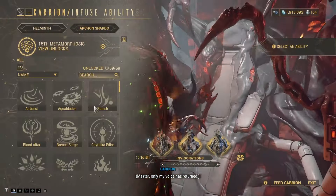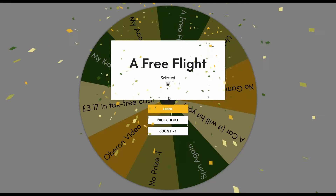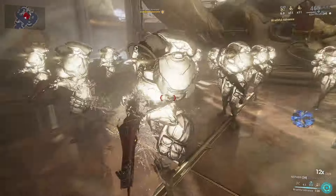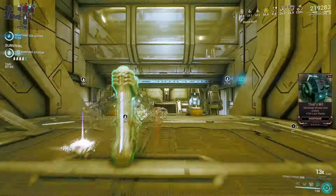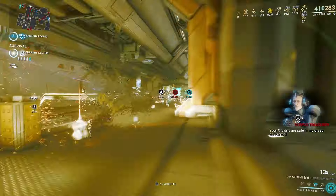Now we don't need Teleport anymore, so we can Helminth it off and replace it with an additional buff. I suggest — wait, do you hear that? That's the 'list of shit I don't fuck with' alarm. Someone scrolled down to the comment section to leave a comment about Nourish or Breach Surge. Just like with Wukong, I want to stay on brand, so I'm going to use Wrathful Advanced to give a second critical buff to melee, while also retaining some kind of Teleport for extra mobility. Wrathful Advanced's Teleport will also reset your Aimglide and Bullet Jump so you can fly around with it.